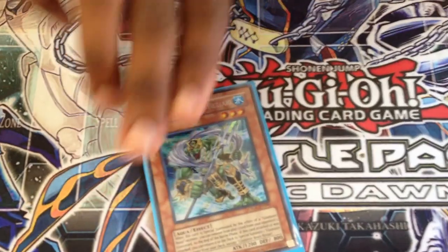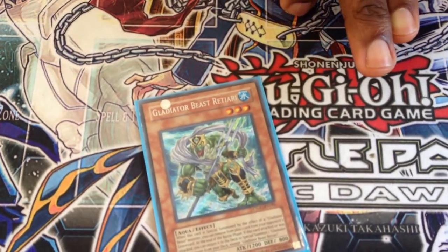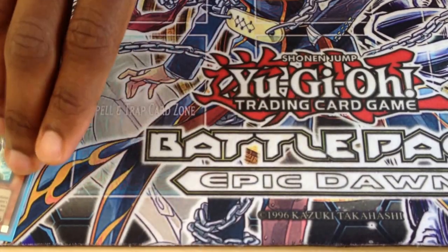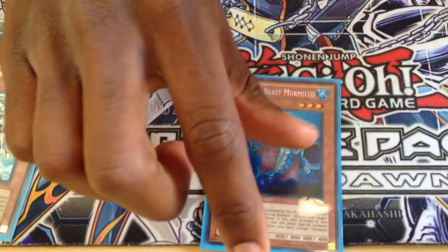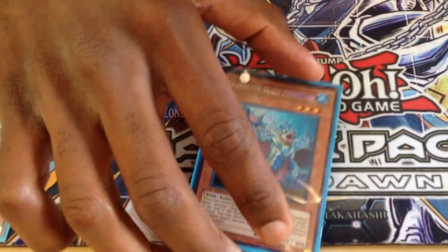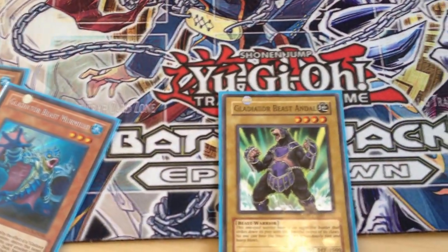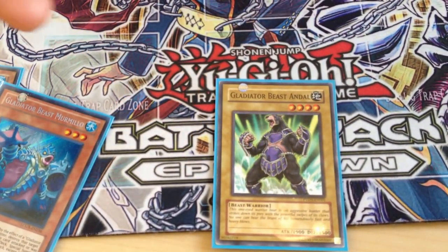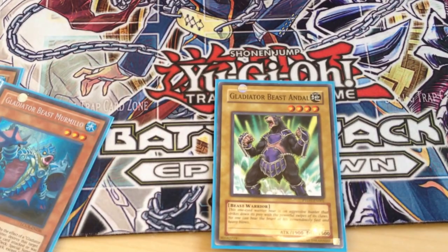We got one Rediari for banishing pesky cards in the graveyard like Graffa's, Garunix's, and the works. One Gladiator Beast Marmello, hits face-up cards that you don't like. One Gladiator Beast Andal — these are real good for Xyz plays, allows you to go into stuff, and most importantly, expendable with stuff like Xyz Reborns.